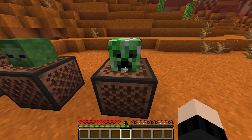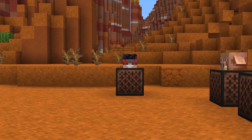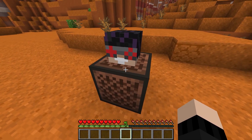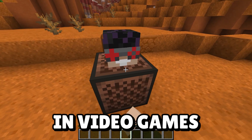All mob heads will now play sounds when placed on a note block, including the new piglin mob head. But what you may not have known is that although player heads don't play a sound by default, they can be given a custom sound using commands. For example, you can give yourself a Daft Craft head that burps. Realism in video games.